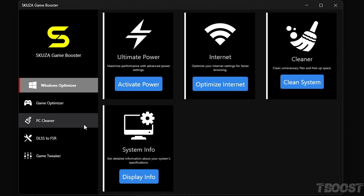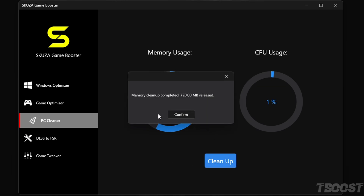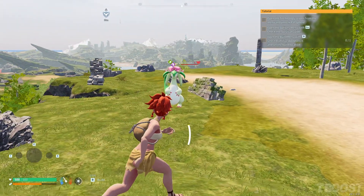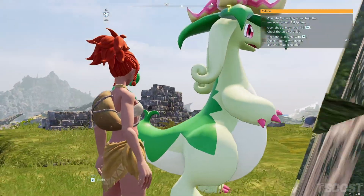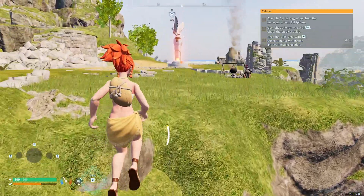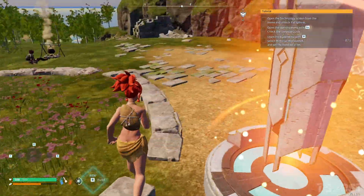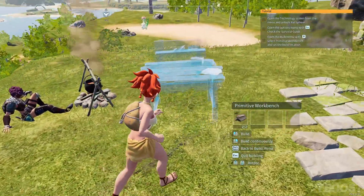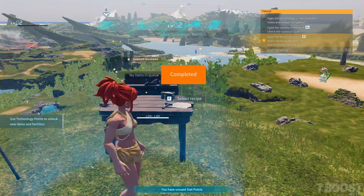And let's not forget the Memory Cleaner. It's like a reset button for your system RAM — it will free up your RAM with one click. Grab the free version or go Pro for the full power-up experience. Check out the link below. And hey, don't forget to smash that like button, share the love, and subscribe for all the coolest gaming tips and tricks. Game on! Watch out for the next video!